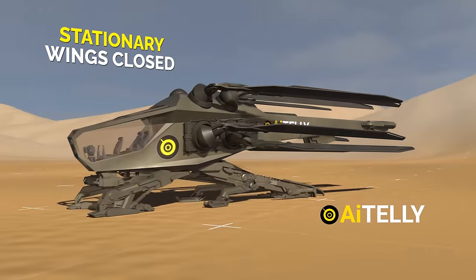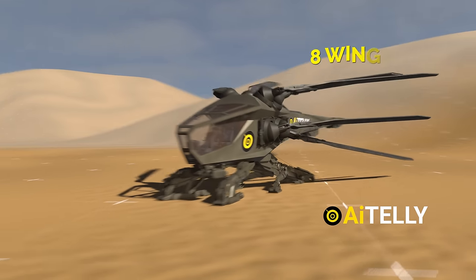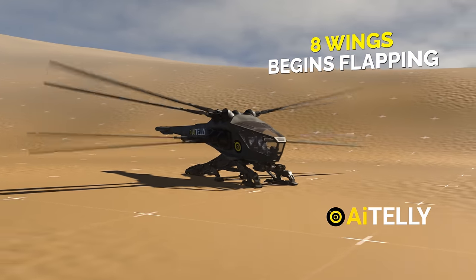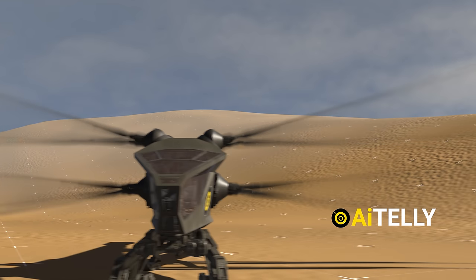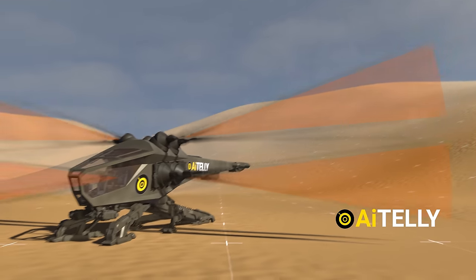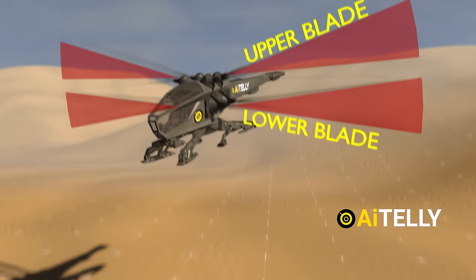When stationary, the wings remain closed and held in place. Just before liftoff, it unfurls its eight wings and begins flapping them, emitting a sound reminiscent of a helicopter at full throttle. However, the most pressing question is how it manages to avoid collisions with its eight wings. Our speculation leads us to believe that there is a certain degree of movement the upper blade can move, and locks it so that the lower blade cannot clash with each other.